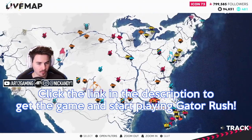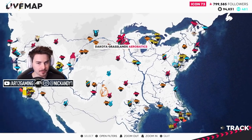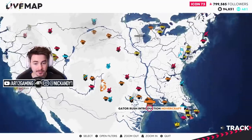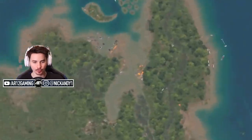Go check out these new events. Now where are they? They gave me some locations. Oh look, here they are — Glacier Park Hovercraft up here, and there's Lake Michigan all the way over here. Gator Rush introduction. I guess we should probably start up with that one. Let's go all the way down there and start up Gator Rush.